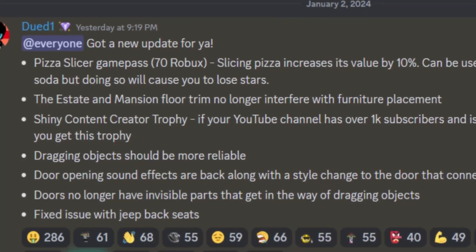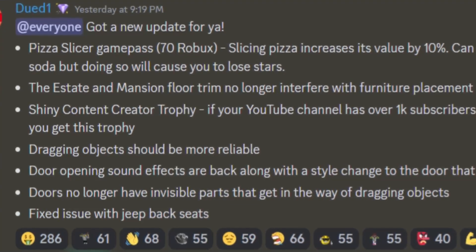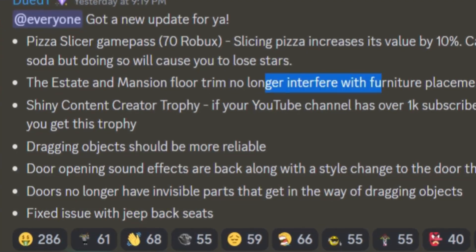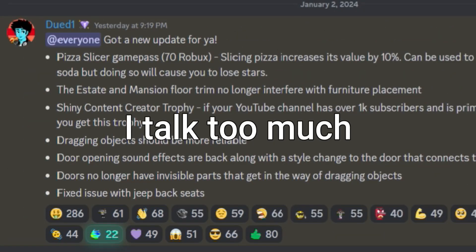The estate and mansion floor trim no longer interfere with furniture placement. Dragging objects should be more reliable — okay, sure.